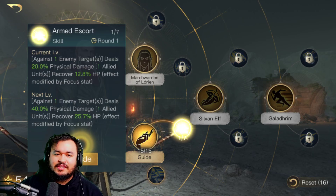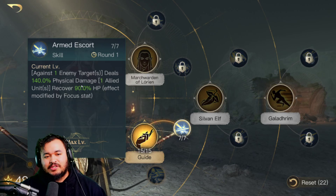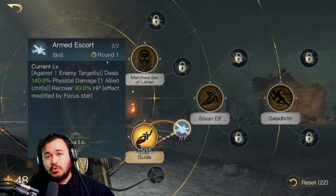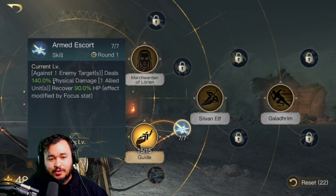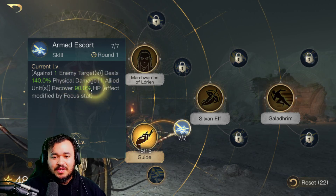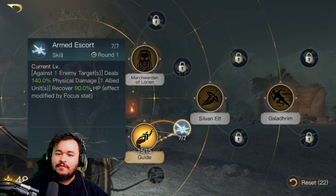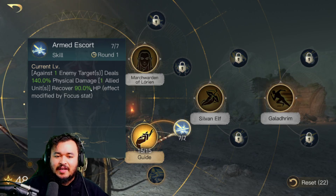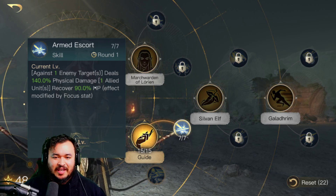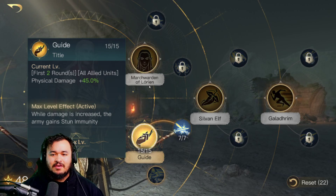We're going to put seven points into Armed Escort. That's going to give us 140% physical damage with a one-round cooldown, and one allied unit recovers 90% HP. That right there is our sustainability — that's going to keep us in the fight, keep us hanging in there, and keep us fighting, swinging, and maintaining. So that way we can take on the next engagement and rinse and repeat with the first two rounds of physical damage.